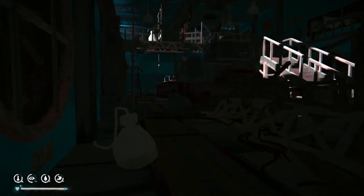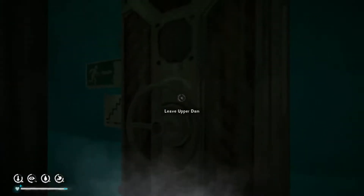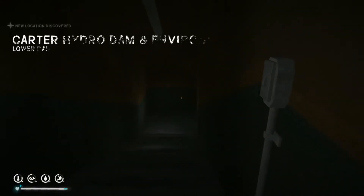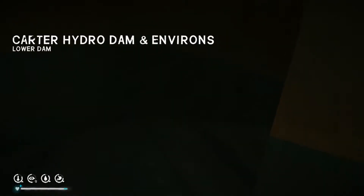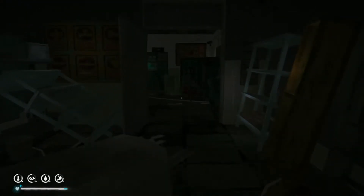You can leave Mystery Lake from the dam and hopefully we'll find our way to Pleasant Valley. To leave the upper dam, you come through to another door here and we're going to work our way right down and then exit. There are lots of things that you can loot through there.